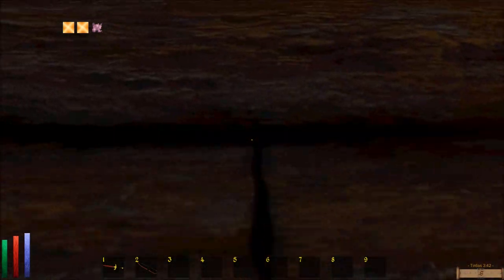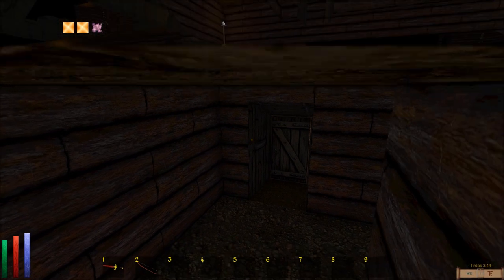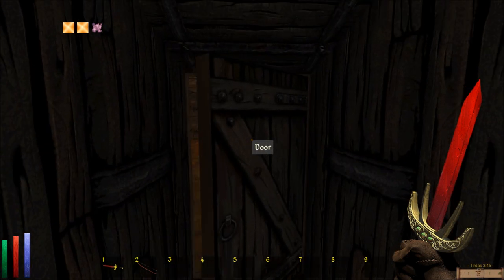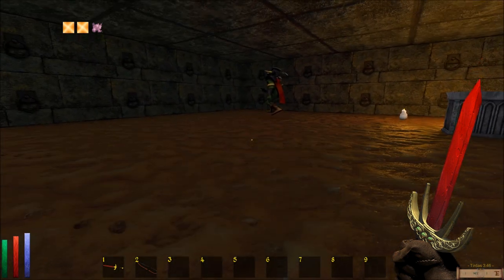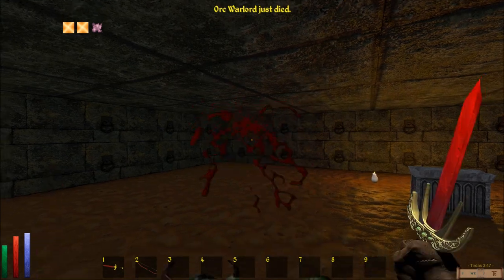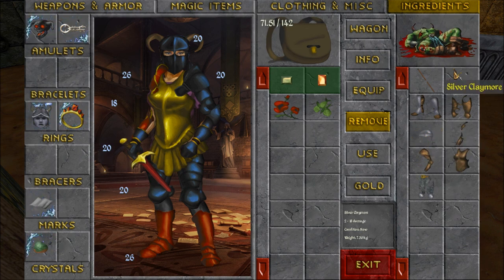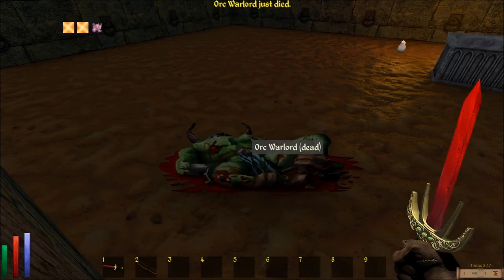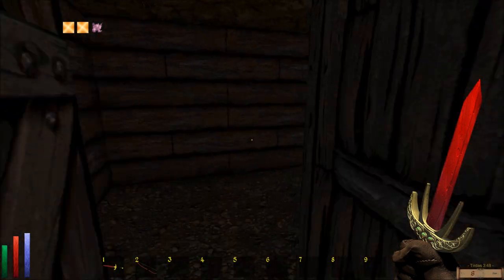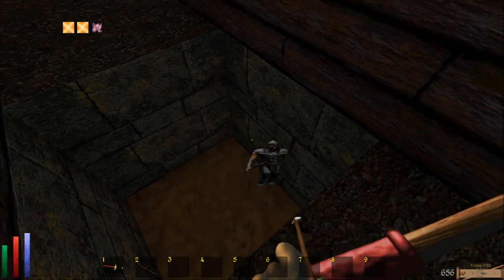I'm gonna climb it. Repel! Oops. Roar! Dwarven Mace, Silver Claymore, Silver Claymore. Oh hi down there. Target practice!